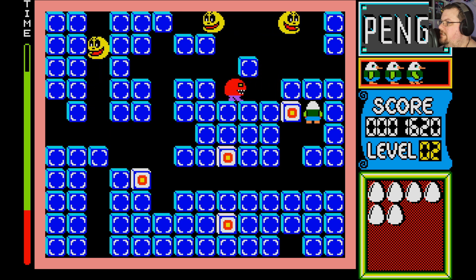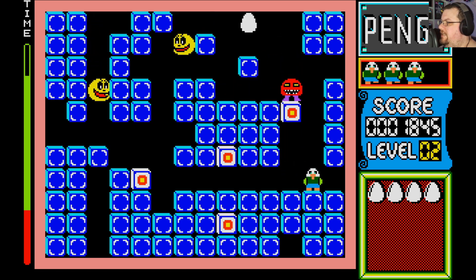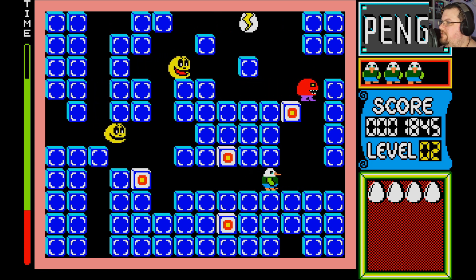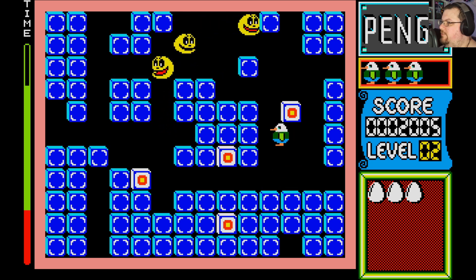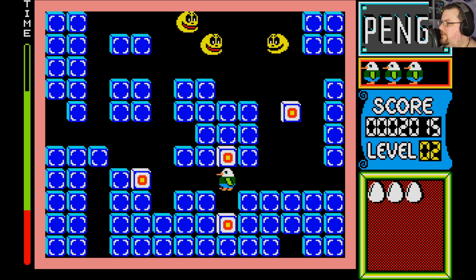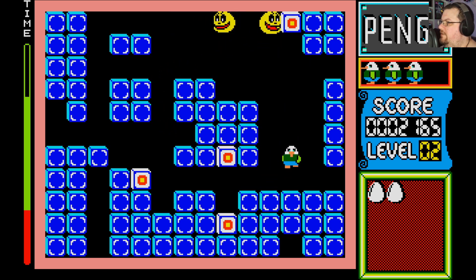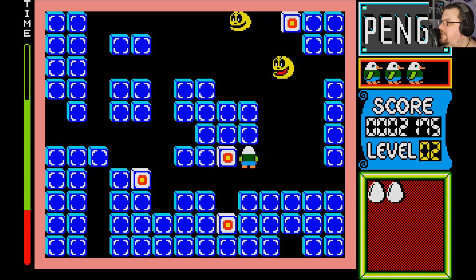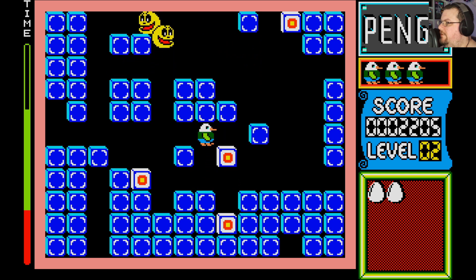So you see the egg meter over on the right hand side of the screen. That tells you how many enemies there are left to defeat. There's three left, which are all the ones on screen at the moment. Let's try and get it down to just one left to deal with, because it's just a little bit easier to deal with that way.